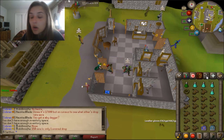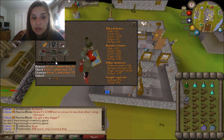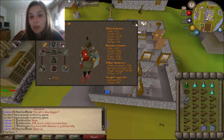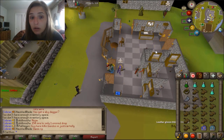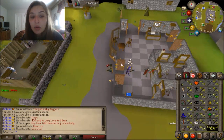If you have Guthan's, I 100% recommend bringing that. You can switch out the Verac's skirt and helm for Guthan's helm, plateskirt, plate body, and spear to heal up on the minions. Some people also like to bring Blood Barrage to heal on the minions.